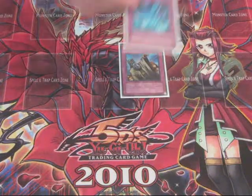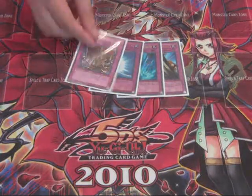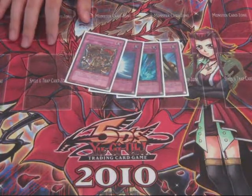Staples: Solemn Judgment, Torrential Tribute, and Mirror Force. And then the anti-meta staple, Royal Oppression, to keep them from going off.